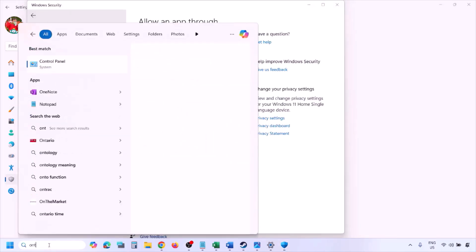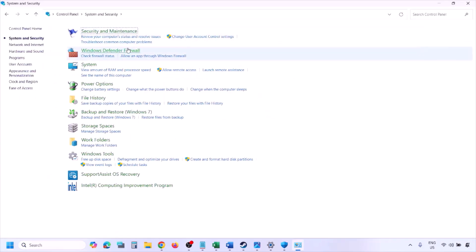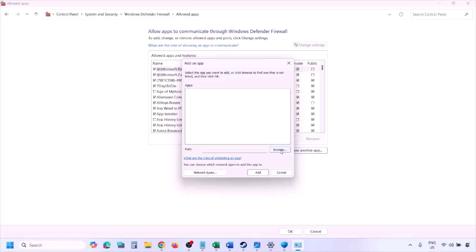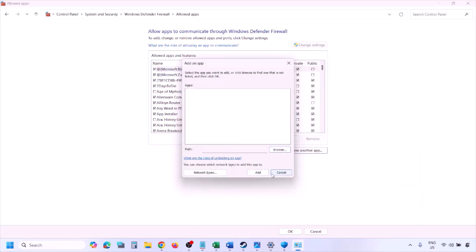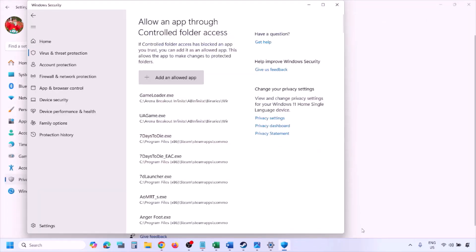You can do the same in Windows Defender Firewall. Type Control Panel in the Windows search box, go to System and Security, then Windows Defender Firewall. Click Allow an app or feature through Windows Defender Firewall, click Change Settings, then Allow Another App. Click Browse, navigate to the game installation folder, open the game folder, select the game exe file, click Open, then click Add. Once added, click OK and launch the game.